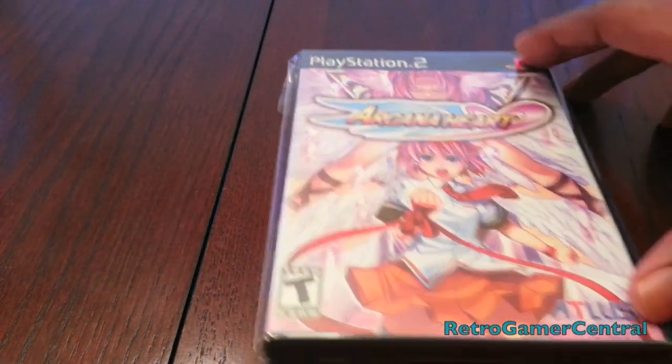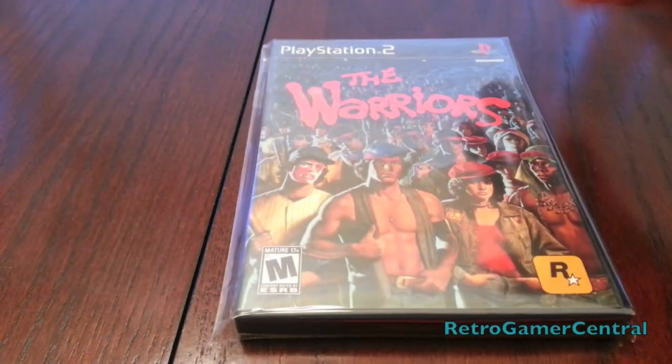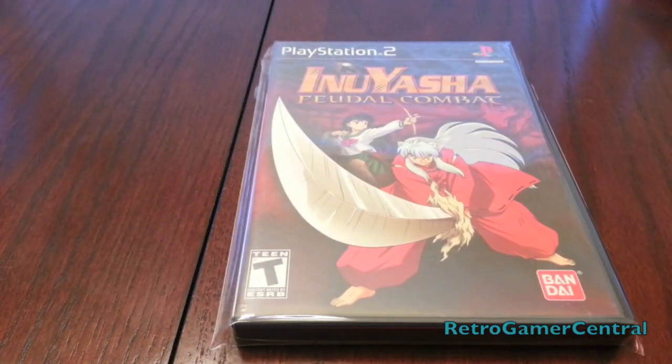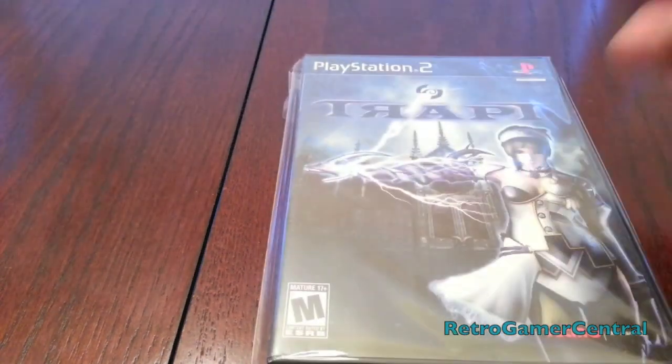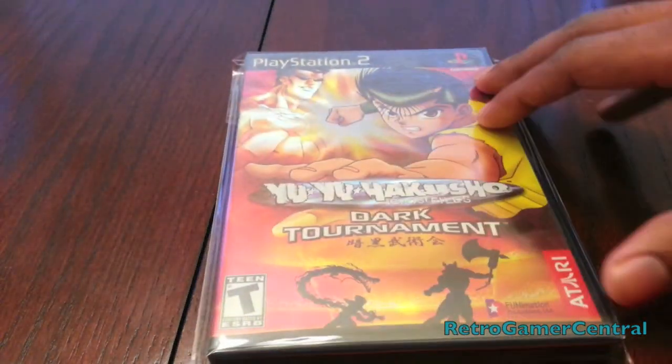Mega Man Anniversary Collection. Arcana Heart — published by Atlus, all-female cast of fighters, you don't see that one too often. The Warriors — make sure to get a black label of course, pretty good game. Inuyasha: Feudal Combat. Trapped. Yu Yu Hakusho: Dark Tournament.